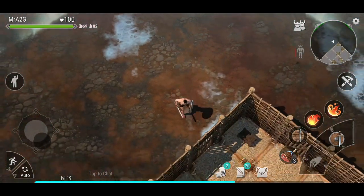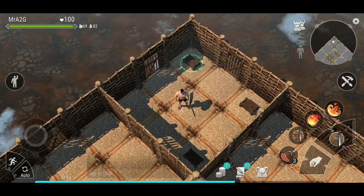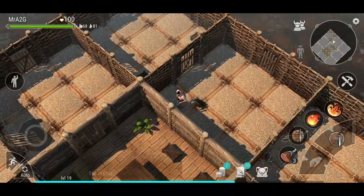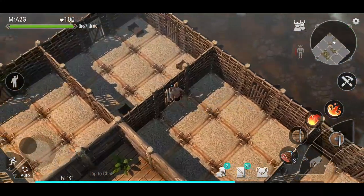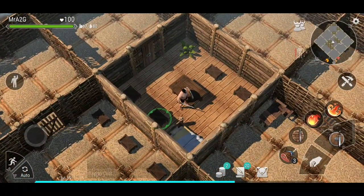I've expanded my base out a little bit and gone with a 3x3 honeycomb system for now. I'm thinking about possibly doing a 1x1 honeycomb in the immediate perimeter of the main central location, then expanding out by one more tile while retaining the 3x3. I haven't fully decided yet — just some thoughts about that.